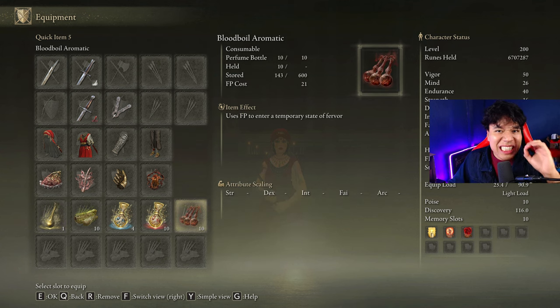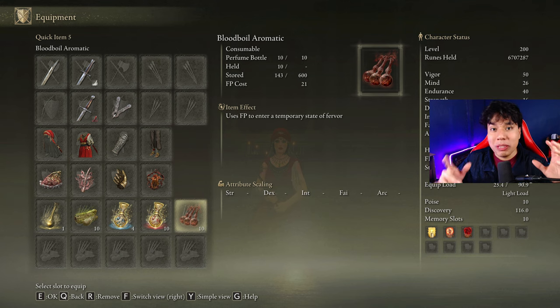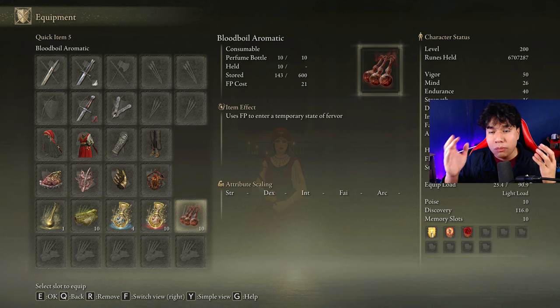With this weapon we are going to be dealing only physical damage, which is why our best body buff is going to be Blood-Boil Aromatic. Just be aware that Flame Cleanse Me doesn't boost your damage as much as Blood-Boil Aromatic and it lasts even less.